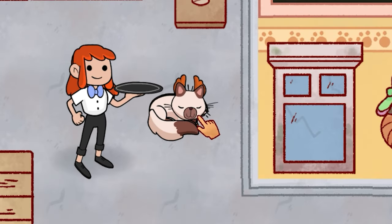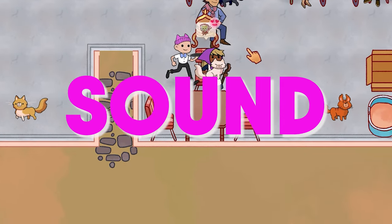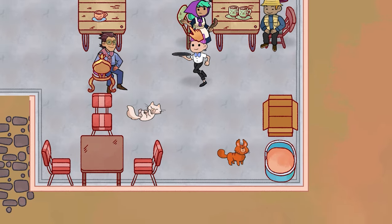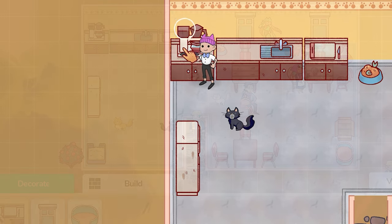I did notice that sometimes the cats sat on each other — can't be very comfortable — and they don't always use their litter tray. The sound effects of the bustling cafe, with customers murmuring and cats meowing, along with the music, blended well with the game, making the cafe feel alive. Unfortunately there was no voice acting, but you still got to know the characters, so this didn't feel too much of an issue.